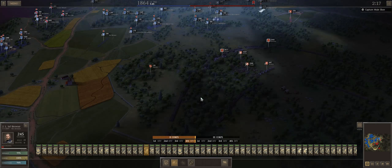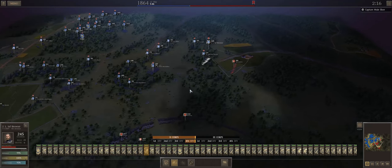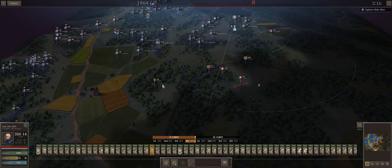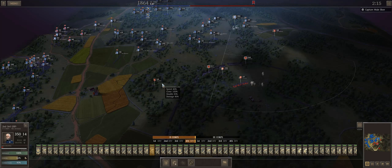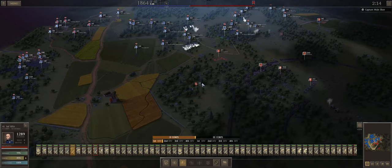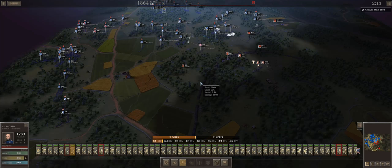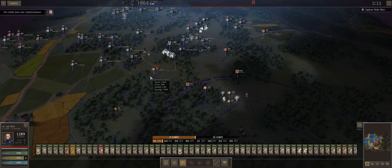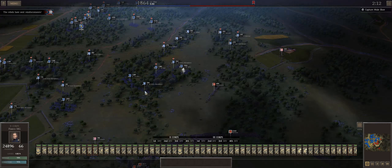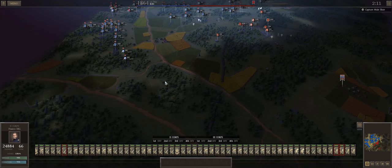Third corps is the dregs of what I've got access to — one unit of howitzers, predominantly intended for once I penetrate the Confederate position, plus a smattering of 10 and 20-pound howitzers, or Wiards, and some Parrott guns. They're used mainly for infantry support. The Wiards are light enough to keep up with the advance.